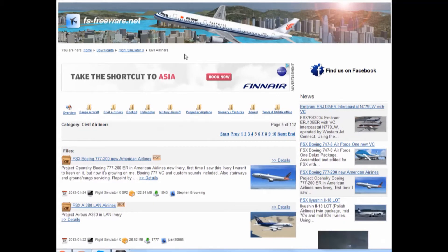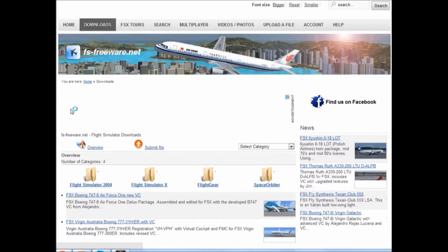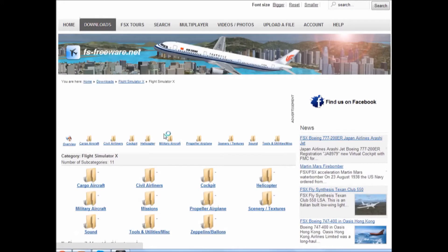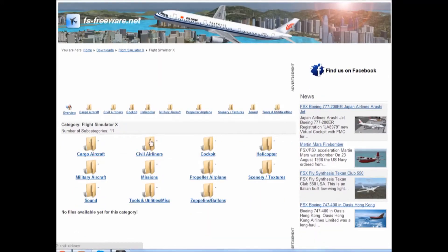There's a lot of different planes you can use on Flight Simulator X. Like the airliners, you've got a massive range here. On the overall Flight Simulator X section, you've got a massive selection: Cargo, Civil Airliners, Cockpit, Helicopter, Military Aircraft, Missions, Propeller Planes, Scenery and Textures, Sound, Tools and Utilities, and Zeppelins and Blimps.